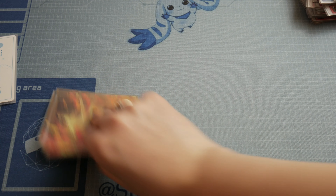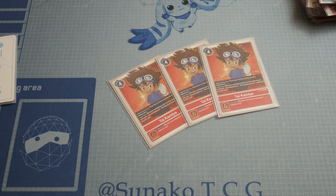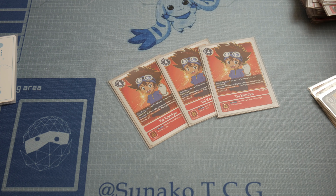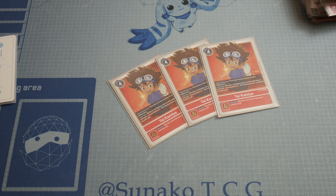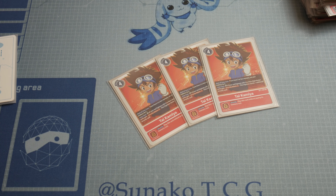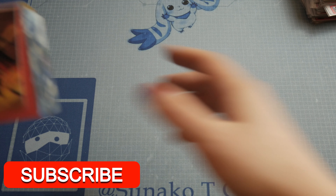Finally, we use 3 copies of Tai Kamiya. The first reason is to activate Gallantmon, which requires a Tamer on the field. The second reason is it's a very nice card against blue Omnimon and other decks that like to memory-deny you — having a Tamer on the side that gives you memory if your opponent tries to deny you is great. That's all for today's video — please subscribe and see you in the next video!